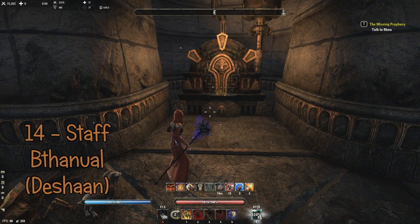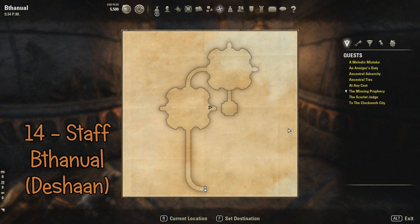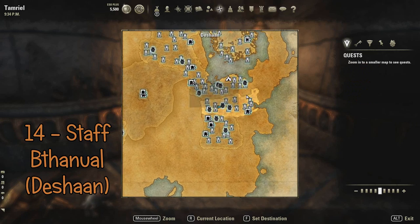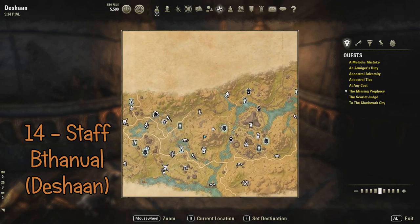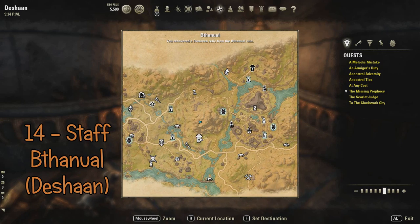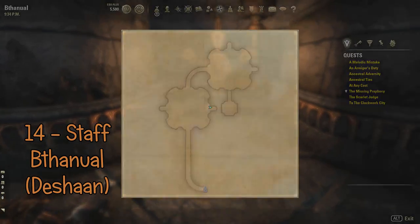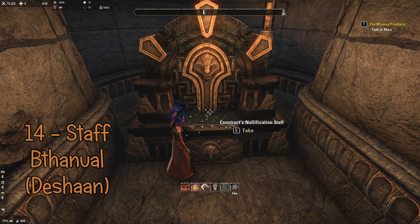The fourteenth piece is the Nullification Staff. You find this in Deshaan as well, in Bthanual. Keep in mind there are two kinds of Bthanual delves — this one is just Bthanual; the other one was Lower Bthanual. And this is the Nullification Staff.